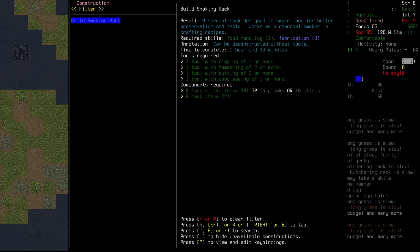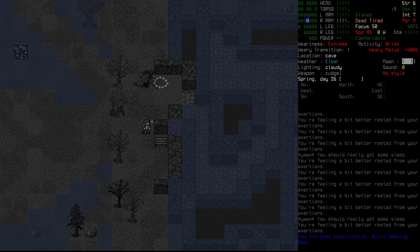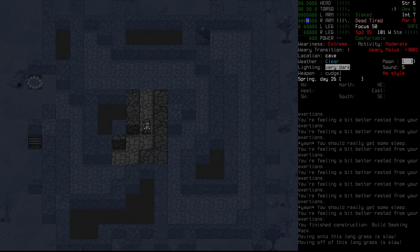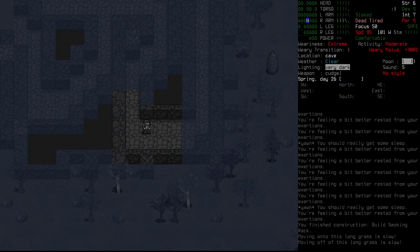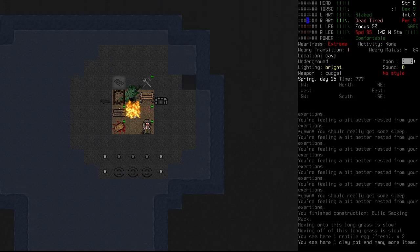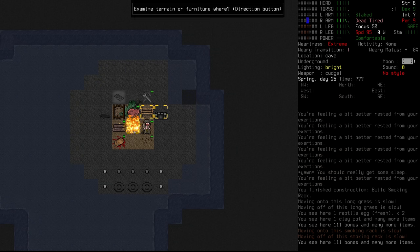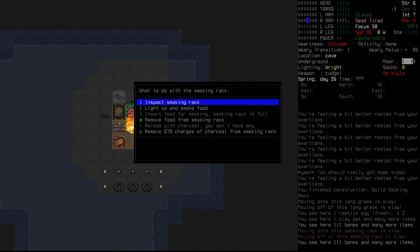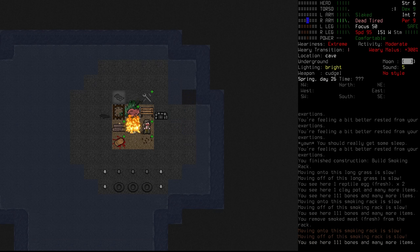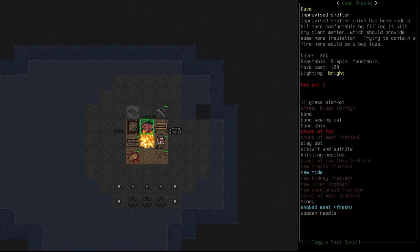It's going to take an hour and 30 minutes to construct the new smoking rack, meaning the other one will be done by the time we finish. We end up feeling absolutely stuffed after all of this work, so we make our way back downstairs. We can have something proper to eat and check on our smoked meat stores.